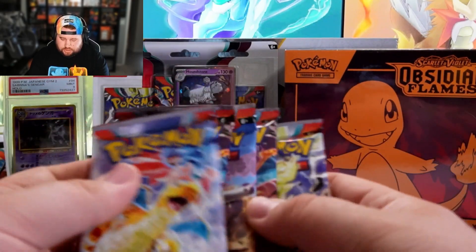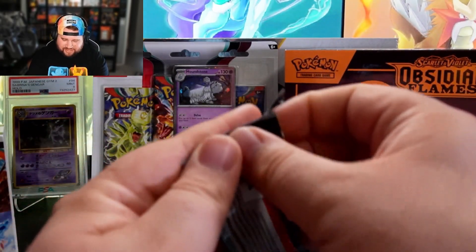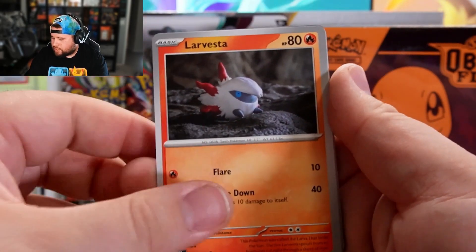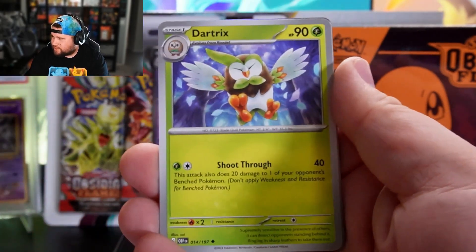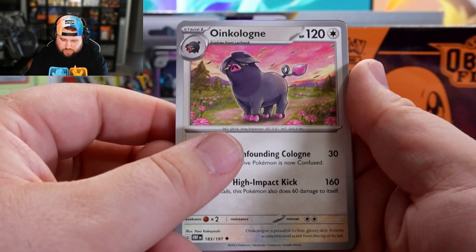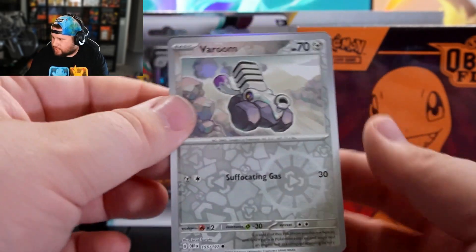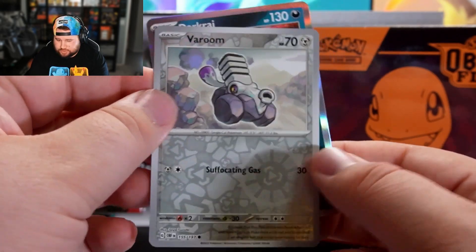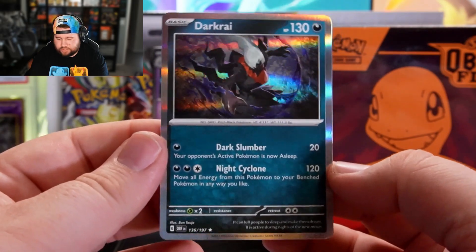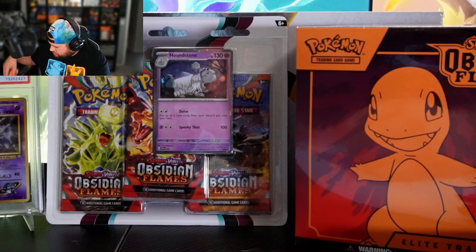We're going to go T-Tar last. Engines are going first. Oh, these are sticky. We got Balltoy, Finizen, Larvesta, Dartrix, Oinkalone, Salazzle, Reverse Alteria. These reverse hollows are sick — these are what the new hollows look like if you haven't seen Scarlet and Violet yet. Pretty sick. The silver pulls are pretty dope, that's for damn sure.